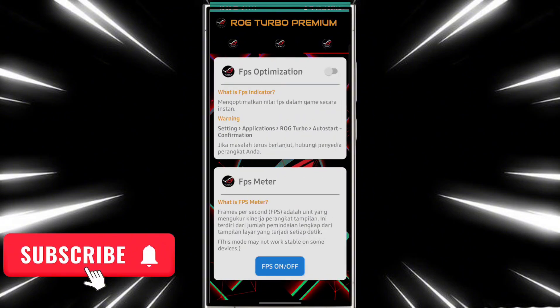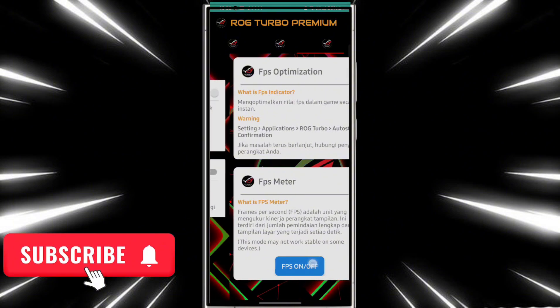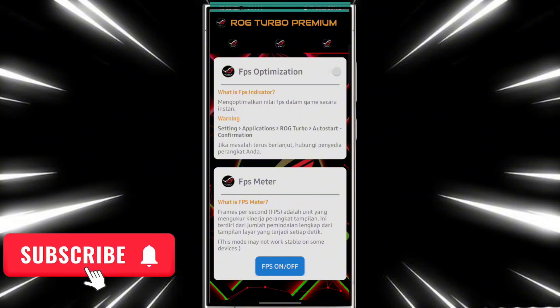Then go to the third option, the FPS optimization option, and turn it on — this will optimize your FPS. As you can see, the FPS is running in the background. If you want the FPS meter pop-up, click this option and it will appear on the screen.